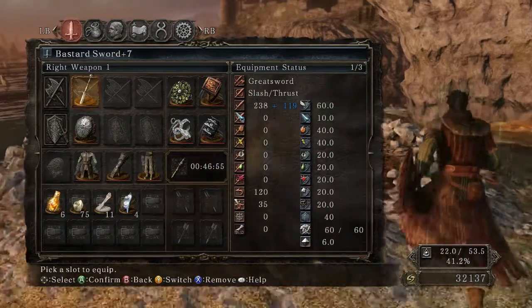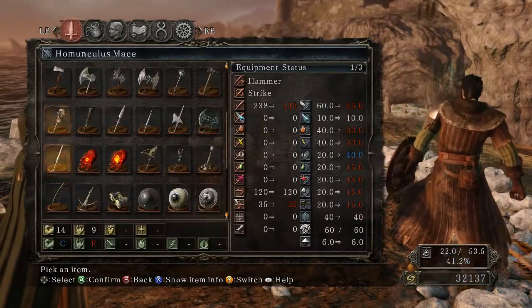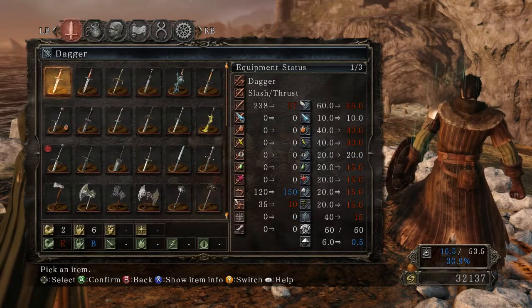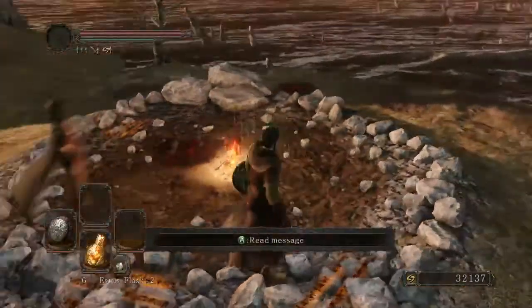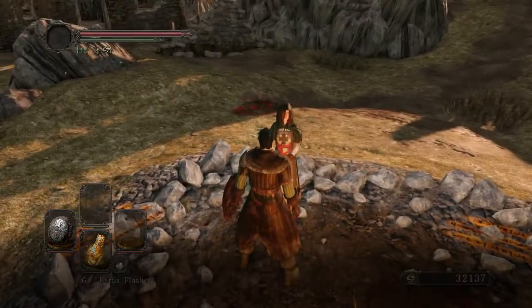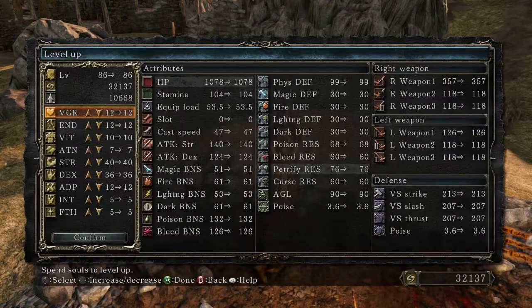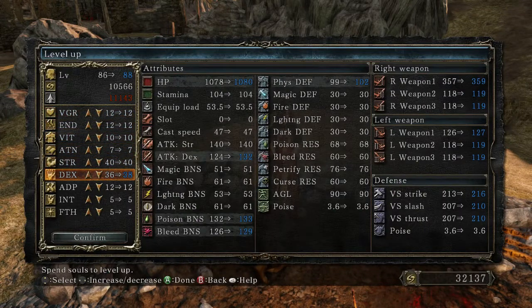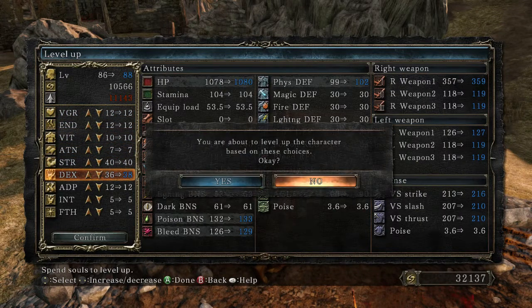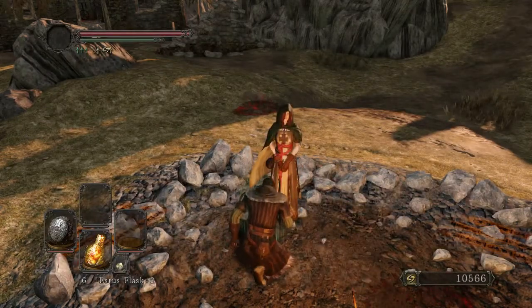I've got my quality greatsword for clearing through. I don't have any other great weapons just yet, other than the greatsword, and the Dranglake sword which is basically just another quality greatsword. But I want to save my twinkling titanite for something special — don't know what just yet, but there's bound to be something really worth my while.